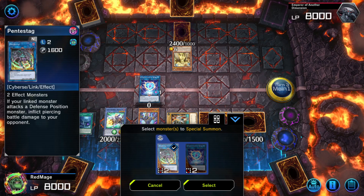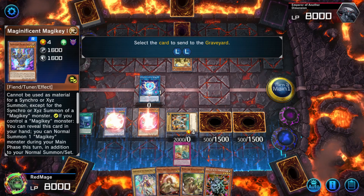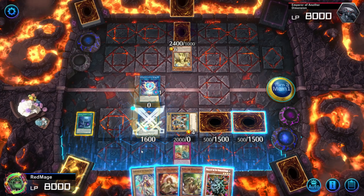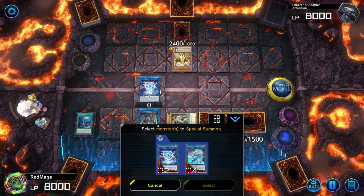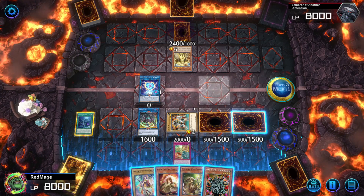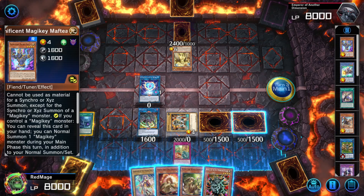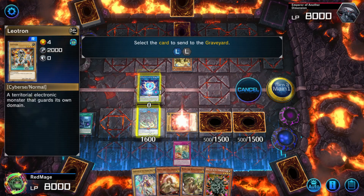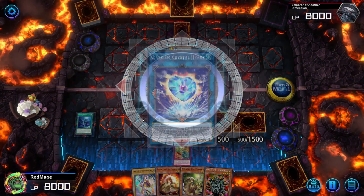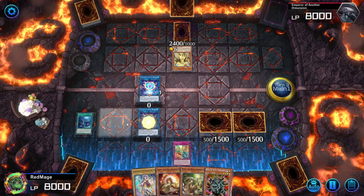We can make Pantastag here. We could have summoned back the Golem, but I had to show off that you can make Pantastag, and then with these two you can make the Crystal Heart. You can make the Crystal Heart. And then let's do it that way — activate the effect, bring out a big guy: Dolmen.